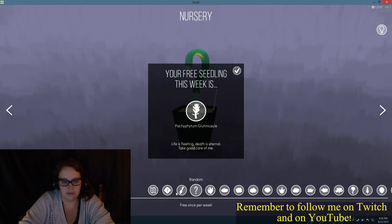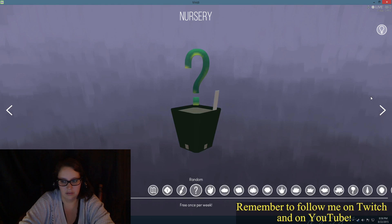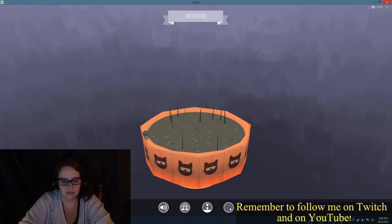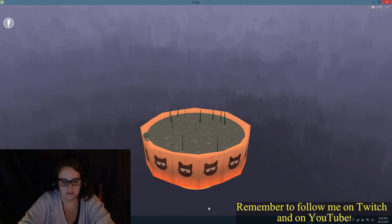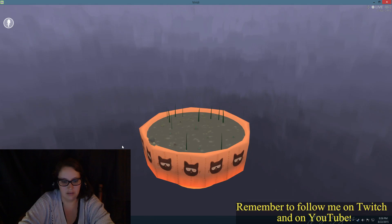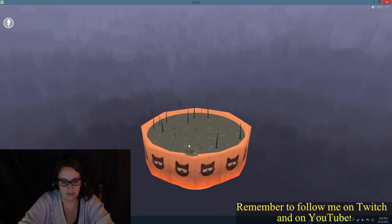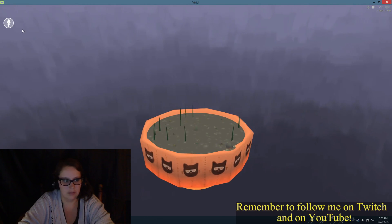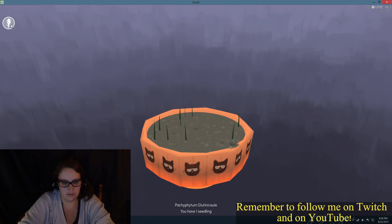Nursery. You're a free seedling this week. I don't know what this is. Once per week — so this is where they get you for the buy-in. You can buy seedlings. I've got a little guy here hanging out. You can move it around and check it out. You can take him out. You have one seedling.